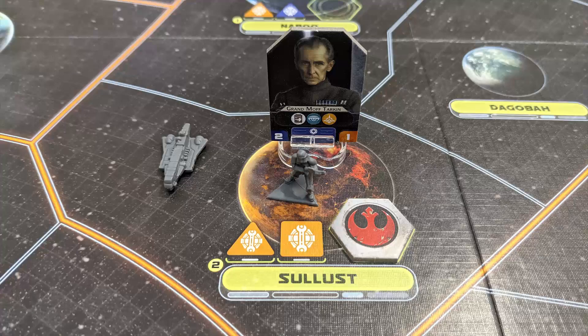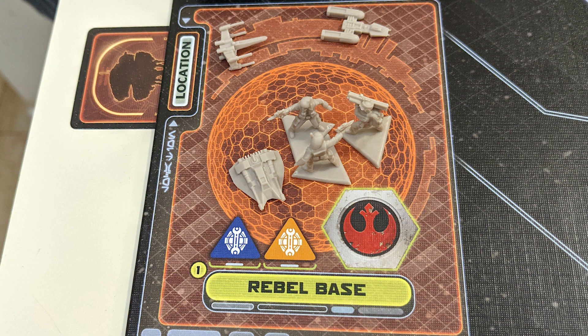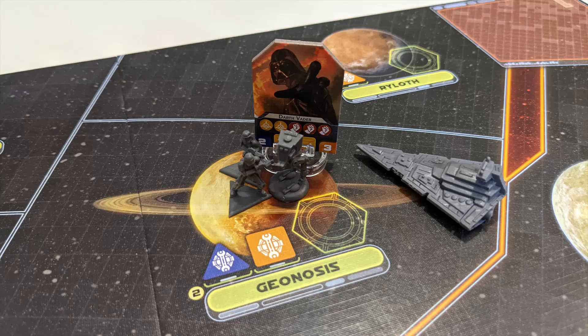If there's a rebel token there already, the subjugation token goes on top of it. The subjugation token is removed if the Empire later gains loyalty there, or if their ground units leave the system. While the Empire's units cannot move onto the special rebel base space, rebel units can move in and out of systems adjacent to it according to its secret location — though this will give the Empire an indication as to where their base might be located.